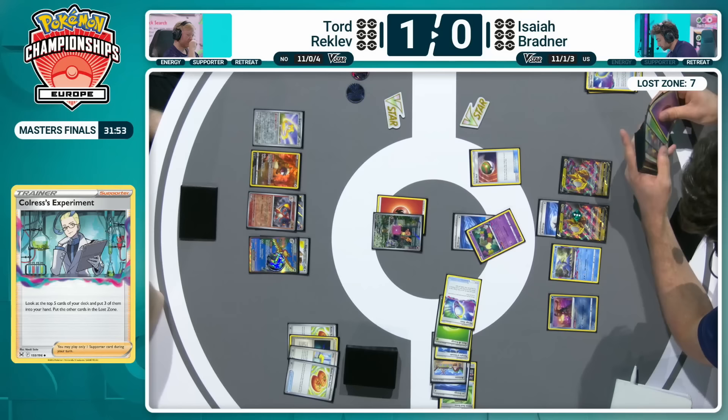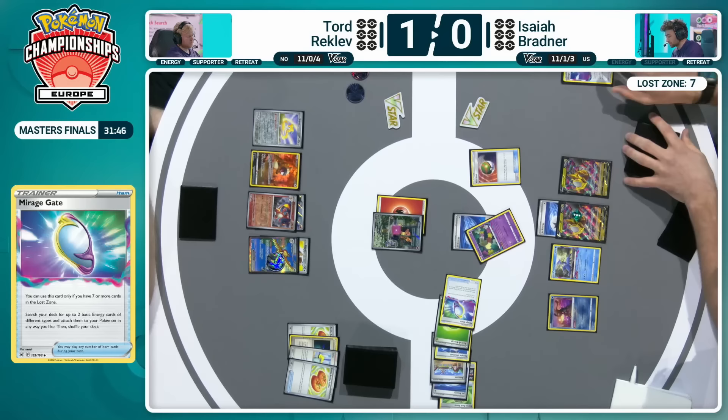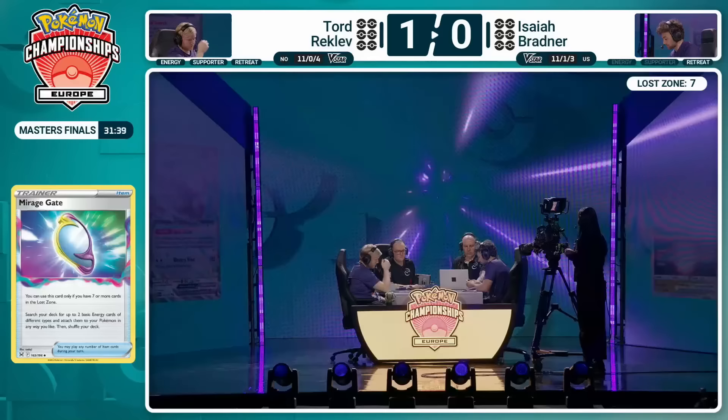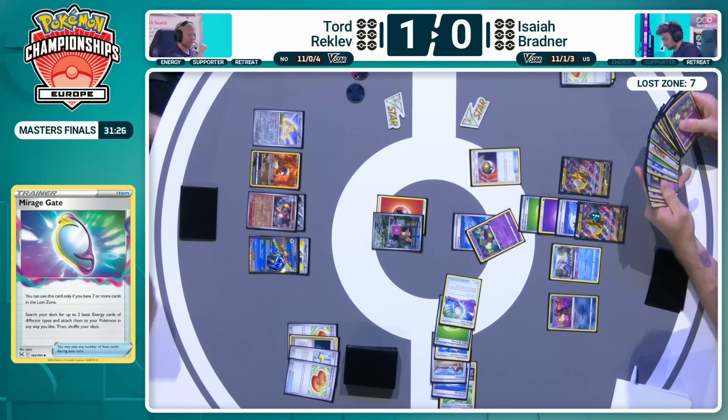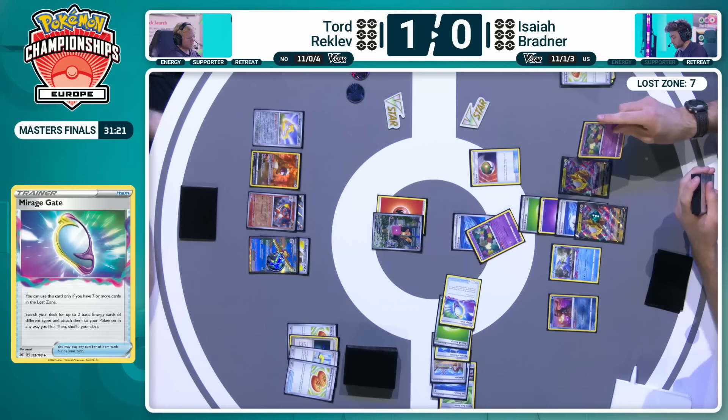30 damage on that Giratina V — every prize card does another 30 damage for Tord using that Charizard EX. The Defiance Band is a great tool card to increase that damage output, especially without the Maximum Belt, which we've seen featured in a lot of the Charizard EX lists. It does need to find a way to put more damage onto opposing EXs. Isaiah in a much more commanding position this time, able to set up. As far as setups go, both of these players will be happy with the way these early turns have gone, so we'll be seeing the true form of how this matchup's meant to go.